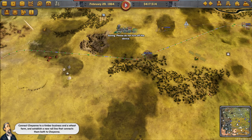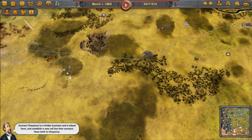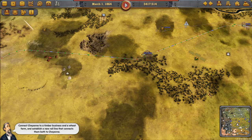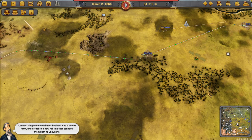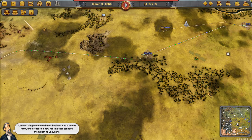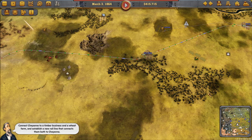Connect Cheyenne to a timber business and a wheat farm and establish a new rail line that connects them both to Cheyenne. There we go. Hello and welcome, my name is Nilaus. This is the second episode of our Railway Empire Let's Play.